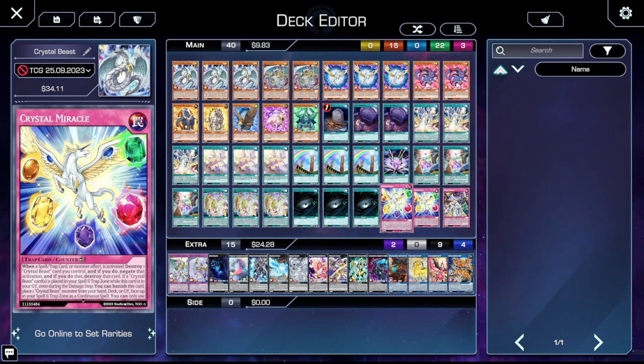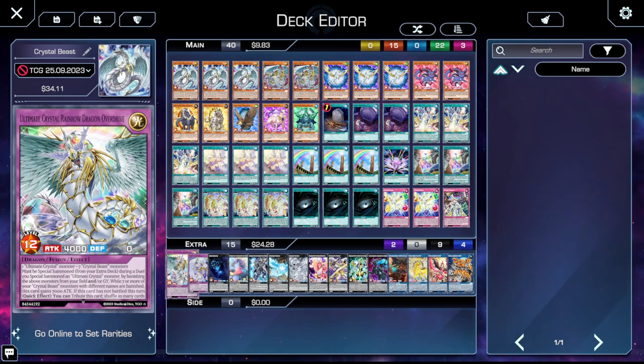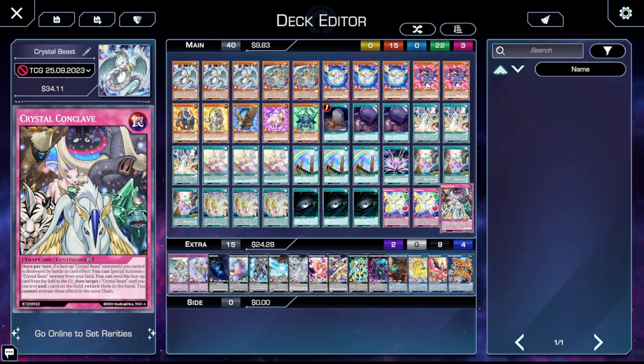For the traps, we're running two copies of Crystal Miracle. Its graveyard effect I already covered, but its on-field effect is just an Omni-negate: when a spell, trap, or monster effect is activated, you destroy a Crystal Beast card you control, and negate and destroy that card — very powerful. One copy of Crystal Conclave as well — this is what most people know Crystal Beast for with Conclave Control. Once per turn, if a face-up Crystal Beast monster you control is destroyed by battle or card effect, special summon a Crystal Beast monster from your deck. You can also send this face-up card from the field to the graveyard to target a Crystal Beast card you control and one card on the field and return them to the hand. I usually don't search it because I'm going for a huge combo to get out Ultimate Crystal Rainbow Dragon Overdrive on turn one — if I have Overdrive in hand, I go for Overdrive over Conclave.